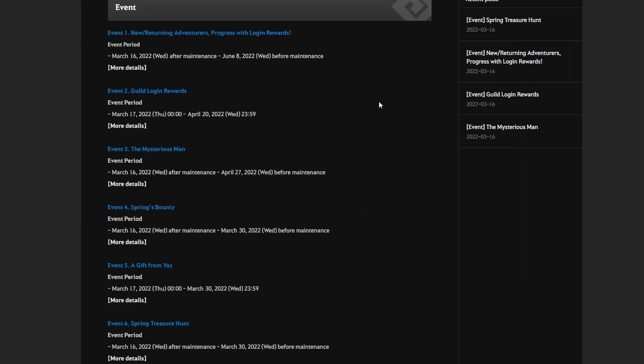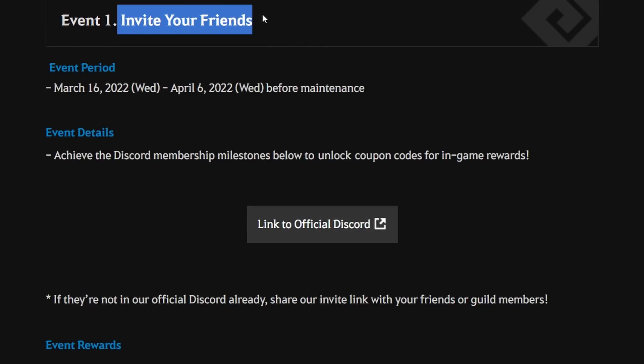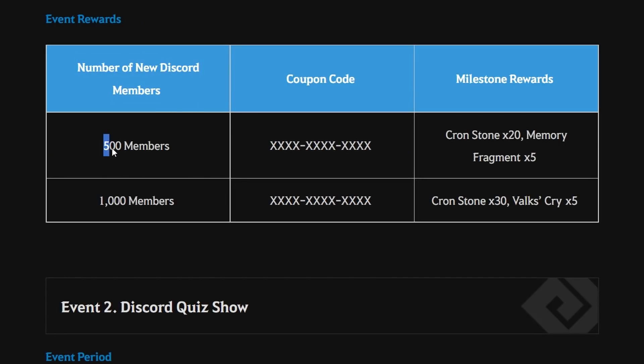Those are all six new events on the SEA server. Make sure you check your official website for any region-specific events. As an additional event, the SEA server just added a Discord event. The Invite Your Friend event runs from 16 March 2022 until 6 April 2022 before maintenance. If the number of new Discord members reaches 500 and 1000, SEA server players will receive special coupon codes — so invite your friends to the official SEA Discord server.